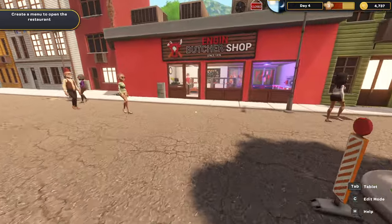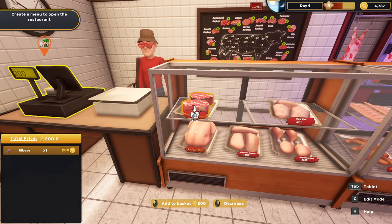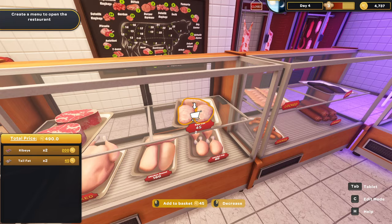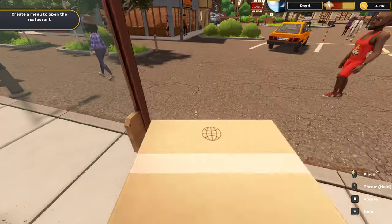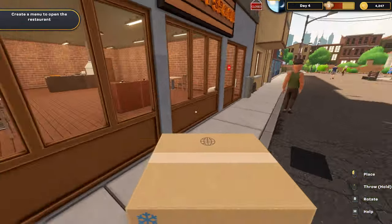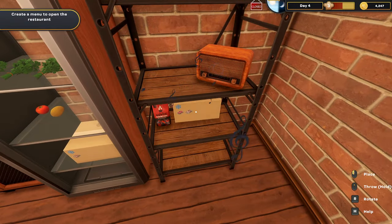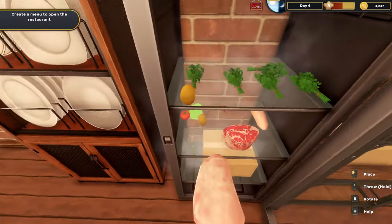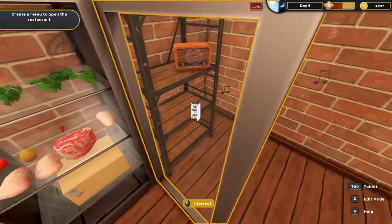We're starting at the butcher shop. There are ribeyes and — oh — tail fat, which is something new I've never heard of before. Let's get a couple of those. We'll get that all sorted and head back. So we've got a ribeye, another ribeye, some tail fat and some more tail fat, which all go into the fridge.